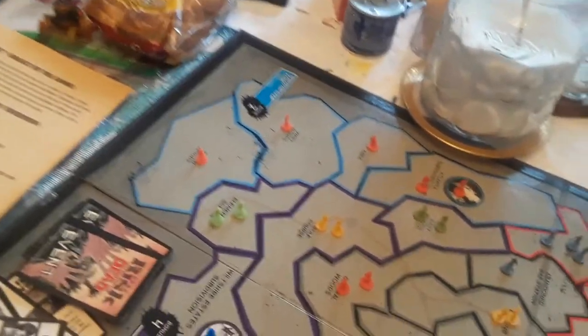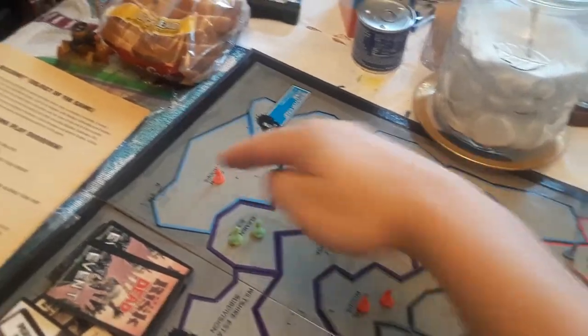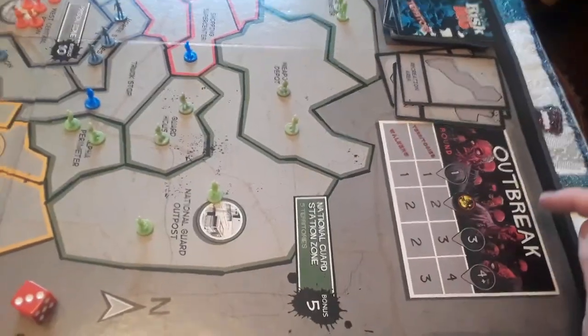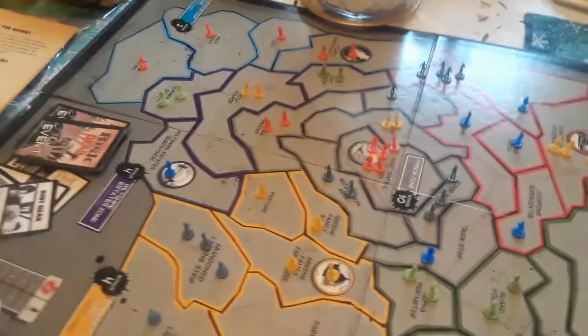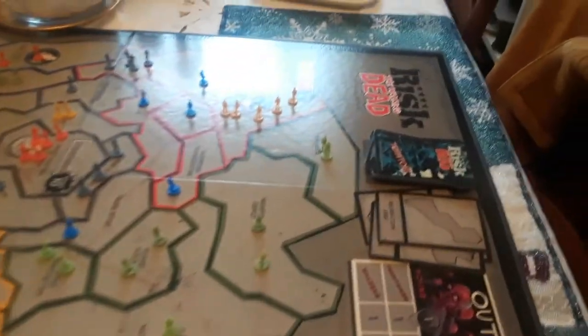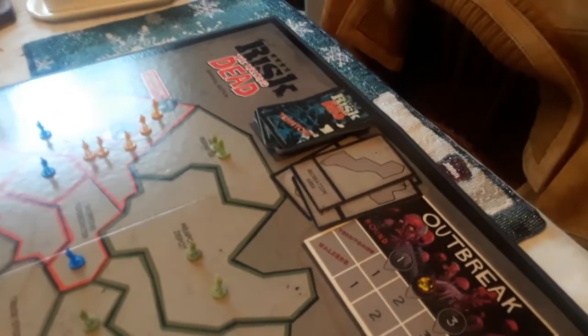Red territory is good to have. Red has got a whole survivor zone camp and green has a whole area, and it's only been the first round of the game. That's basically how you play it, but now as you can see the outbreak is getting worse.